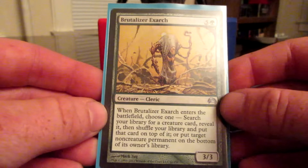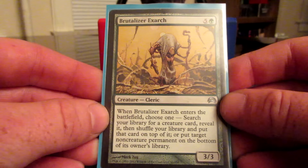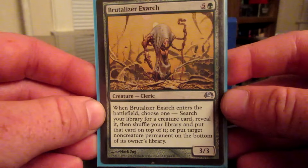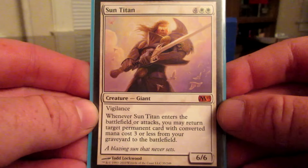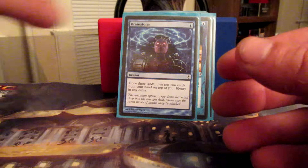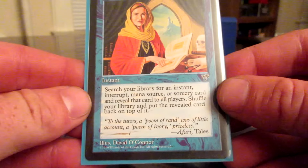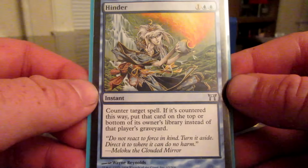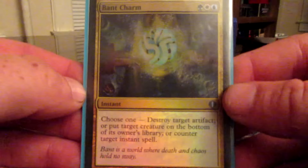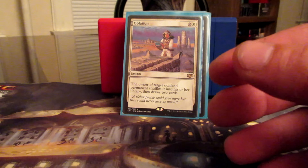Daxos of Meletis can't be blocked by creatures with power 3 or greater. When Daxos deals combat damage to a player, exile the top card of that player's library and he gains life equal to the card's converted mana cost — gives you a little tempo and gets stuff off somebody's deck. Giltspire Avenger — more Exalted — and destroy target creature that dealt damage to you this turn. Eternal Witness is a classic Commander card. Thassa is in here for the scry and for making creatures unblockable. Vendilion Clique is a bottom-of-the-library card. Dauntless Escort — sacrifice it and creatures you control are indestructible this turn, just there for protection.